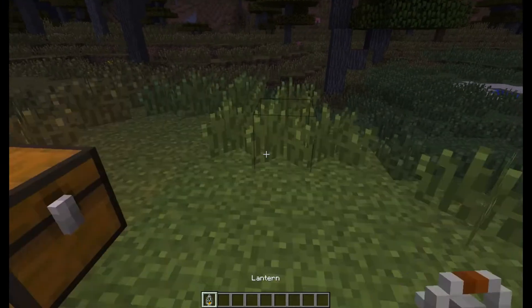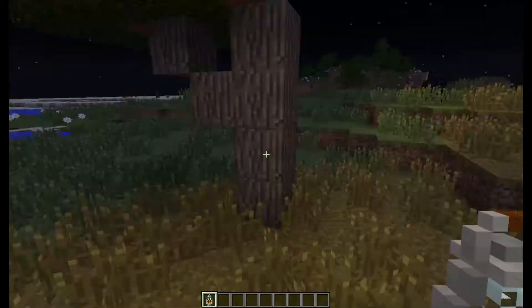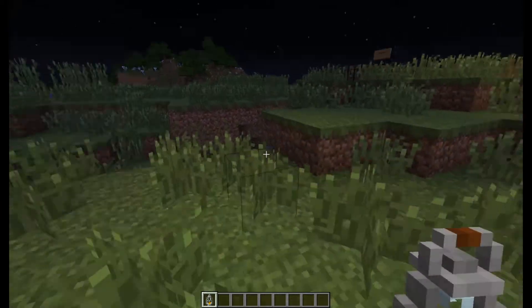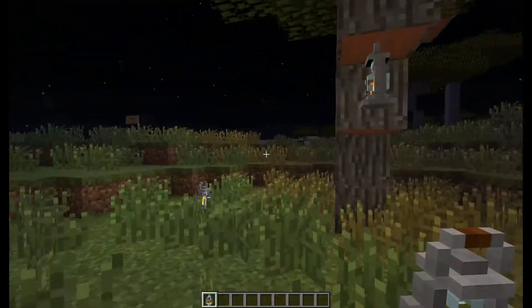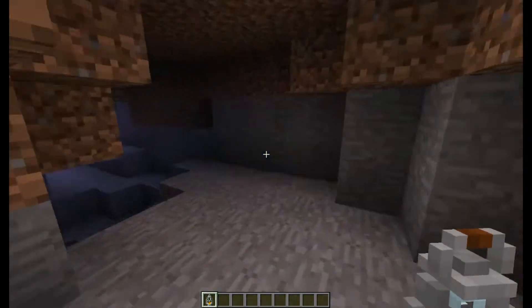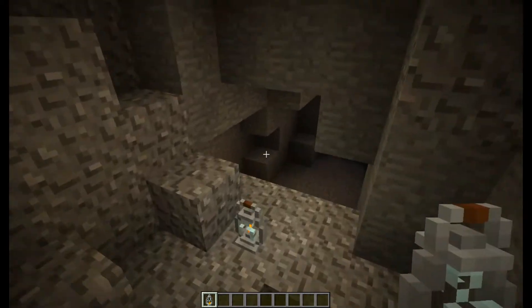What does a lantern do? When you hold it, it emits light dynamically around you. So you can take it wherever you want, the light follows you, and it's all so nice and pretty. Along with that, you can place them on the ground, and you can place them upside down, hanging from different environmental objects.